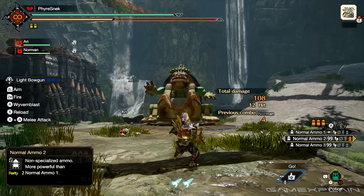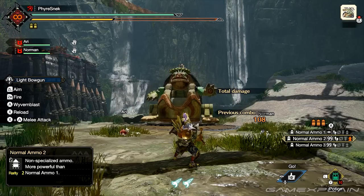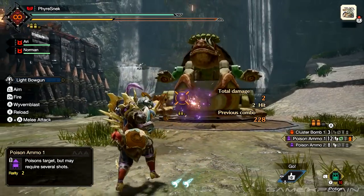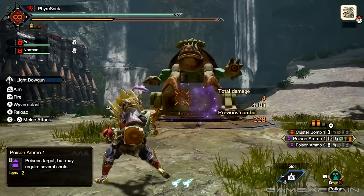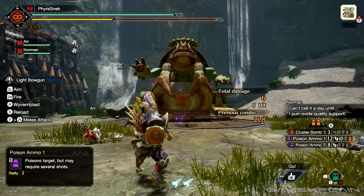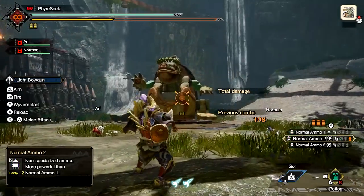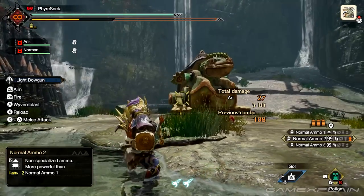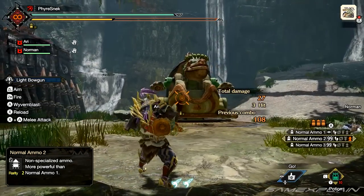The light bowgun is a highly mobile weapon with the ability to rapid fire shots. This more versatile weapon can fire various shots to affect monsters with various status ailments and debuffs. After firing a shot with the light bowgun, dodging results in a quick step, and following that up right after will give you a slide.